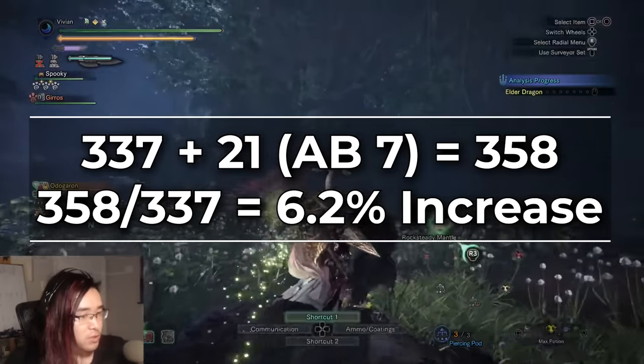Alright, that's all I've got for this video. Hopefully after all of this you understand why attack boost is a trap skill, and hopefully I'll stop seeing so many attack boost 7 builds that don't have any crit eye in them. Just to clarify, I'm not saying you have to run damage builds in this game — it's totally okay to run defensive or quality-of-life builds or whatever you find fun. The point is that if you are putting damage skills in your build, you need to focus on crit mod first. At least for non-fixed damage weapons, because things like gunlance and some charge blade builds get a little messier, but that's an entirely different topic.